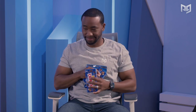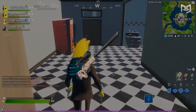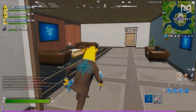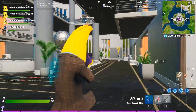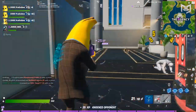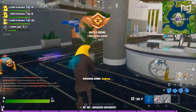With the new season, just like every other one, some items were removed. These items include the P90, bolt-action sniper rifle, and most shockingly, damage traps. The P90 was an absolute unit of a weapon in close range - a rapid firing rate plus high damage headshots could shred shields and health.